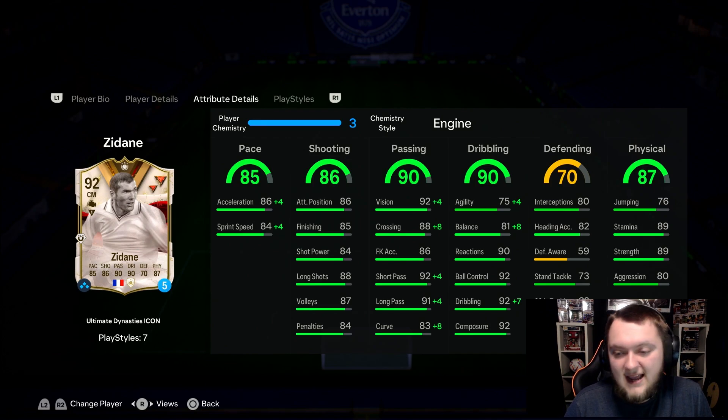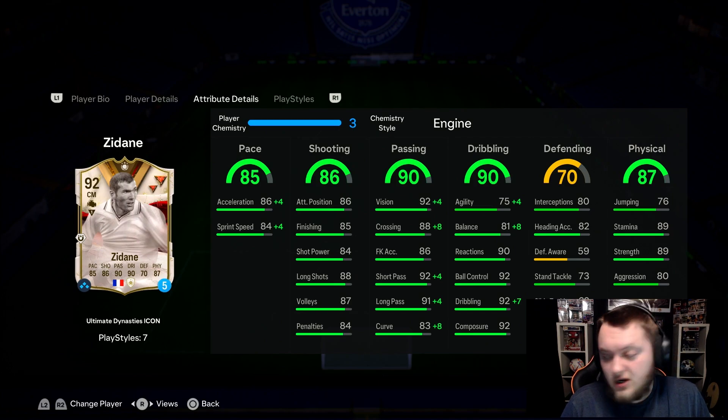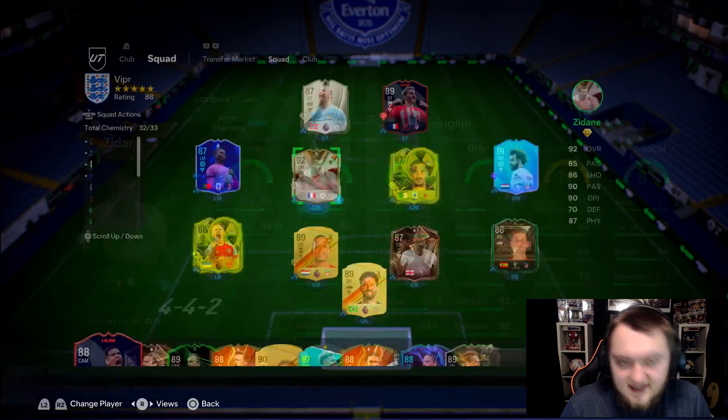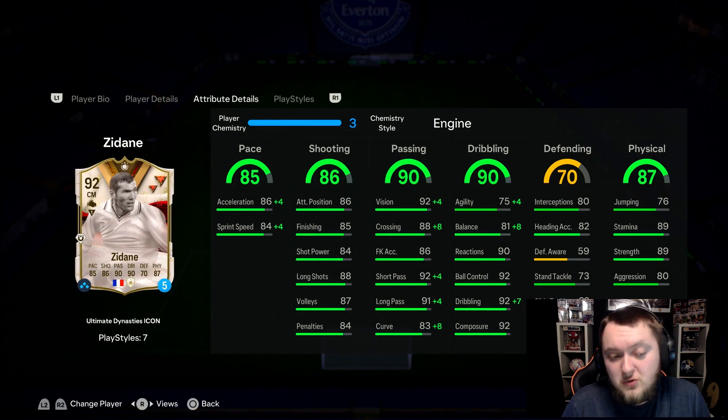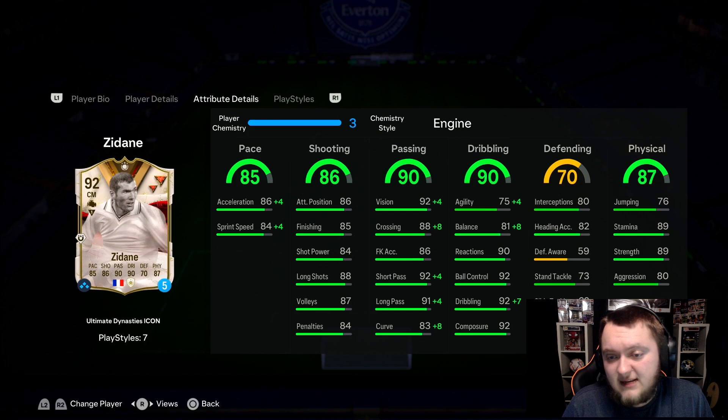Good reactions, ball control, dribbling and composure. Defensively he's in the right area - stand tackle is good and interceptions are decent. He's got great physicals with 89 strength, good aggression at 80, great stamina at 89 and 76 jumping. With the engine equipped, he goes up to 89 pace, 96 vision, 96 short pass, 95 long pass, 91 curve, 79 agility, 89 balance, and 99 base dribbling.